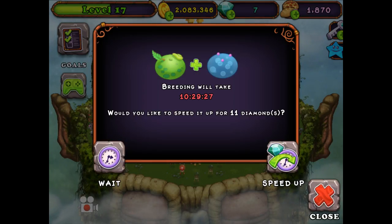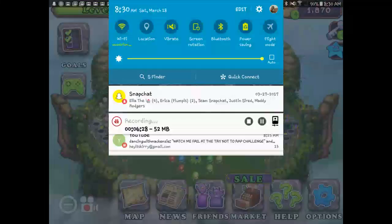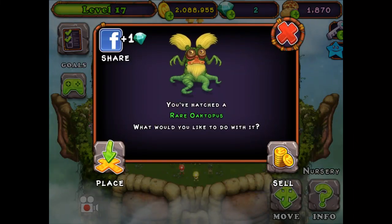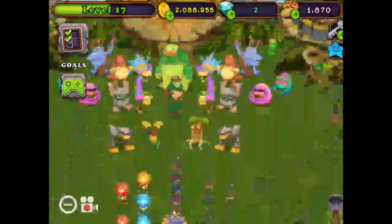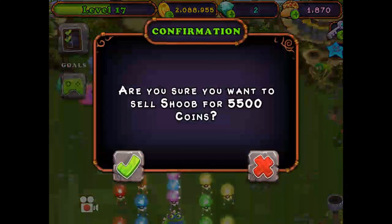So yeah, this is him. I'm going to speed up and place him again. I'm just going to quickly speed that up. Okay guys, I speeded it up — here he is, the rare Octopus. I finally breeded him, but I actually did already buy him. I just want to see how much he sells for — I'm not selling him. I'm going to sell this other guy, and I'm going to have the rare one coming in instead.